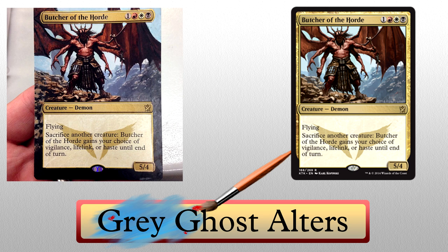Our second featured artist today is Grey Ghost Altars. Their first alter is a Butcher of the Horde, the current Mardu monster. Two things stood out to me. First, look at that wing extension on the left side of the card — it's magnificent, seriously good stuff. Second, the extension of the landscape around the entire card is done really well. It's not easy extending craggy surfaces with tons of little bumps, nicks, and shadows — it takes a lot of skill. Props to Grey Ghost.